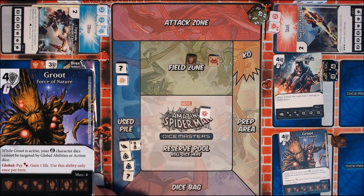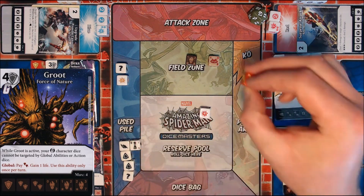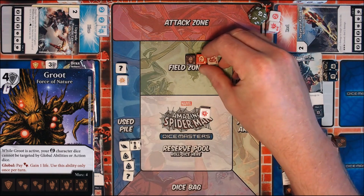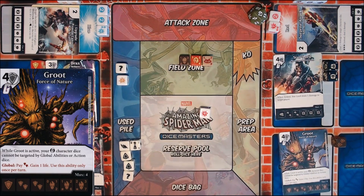Sidekicks, as we know, are considered to be level 1 character dice. So I will pull that out of the field and put Drax into the field on his level 1. I can find that by looking at his card — level 1 is a 1/2/4. Now I've got three characters in the field and we're looking pretty good.